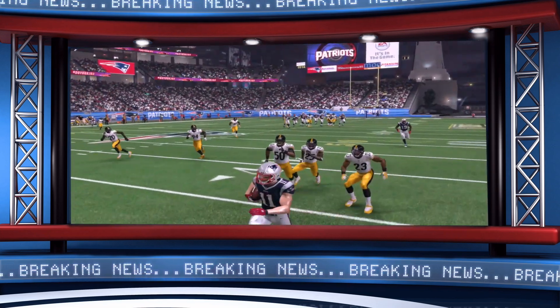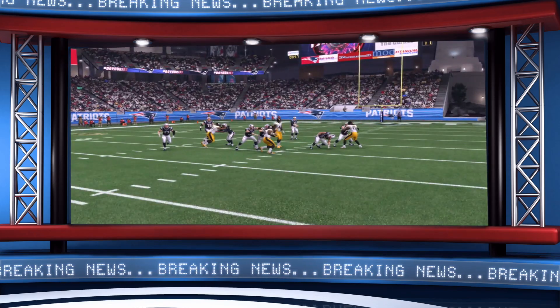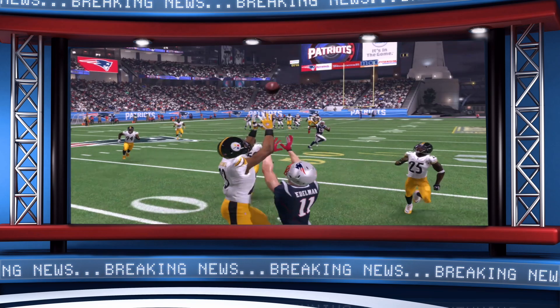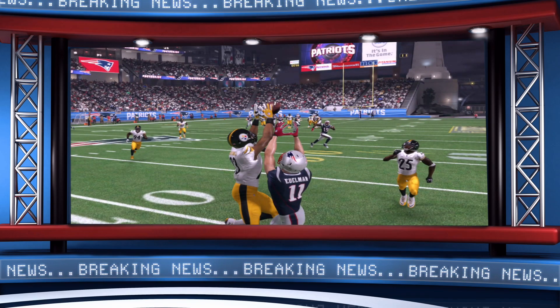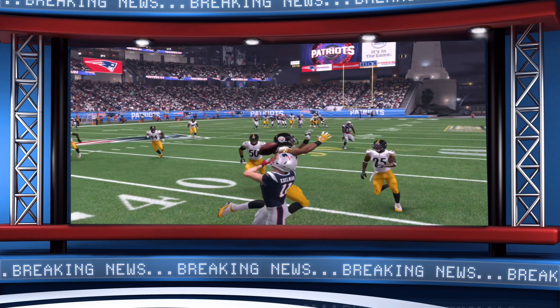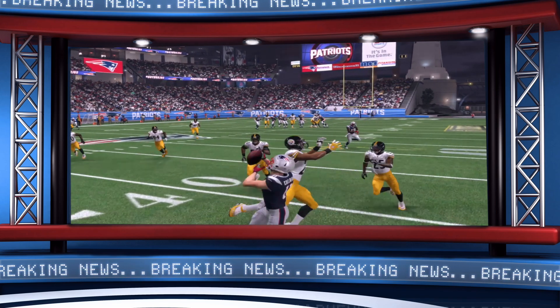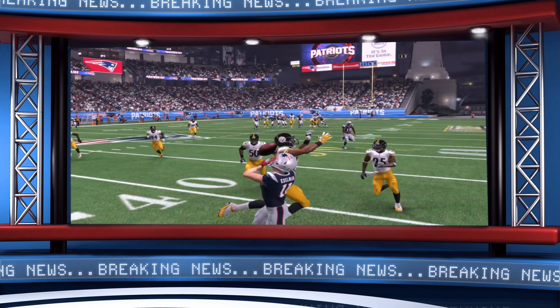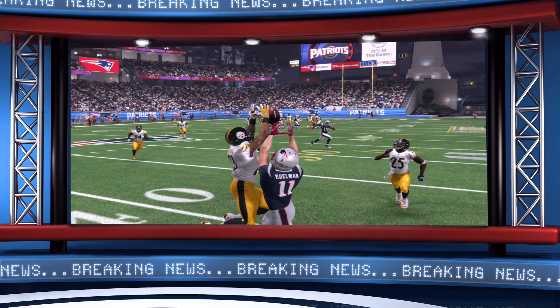We're going to look at the last clip here. You're going to see Tom Brady go deep to Amendola. Mike Mitchell actually is in position to possibly knock this ball down. But you're going to see the ball shift to Amendola. This is the reason why we have to focus on untethering these animations and untethering the outcomes — and hopefully we'll be able to get the product that we all are looking for.